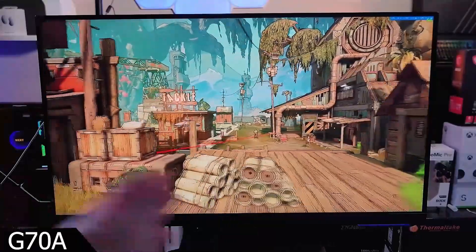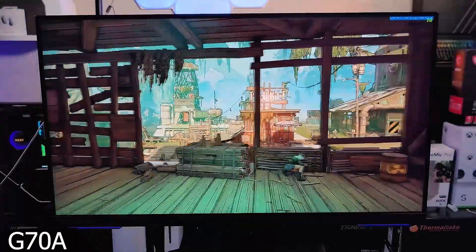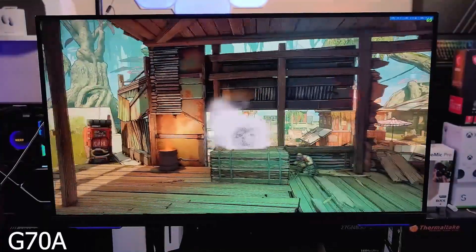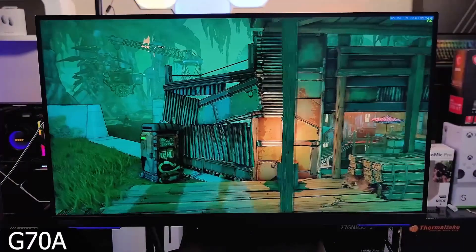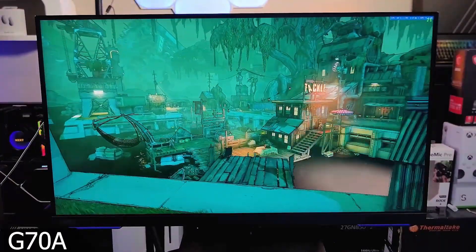This is the kicker right here — oh, that acid, just the reflections there. The up-close detail, the line work. Yeah, the way that explosion hit — I felt that was a bit smoother here on the Samsung than it was on the Gigabyte. I'll put a little side-by-side so you guys can see the action, but this is a tough one.